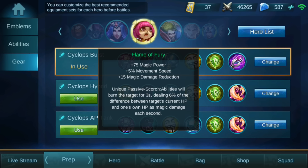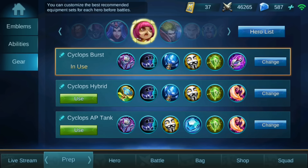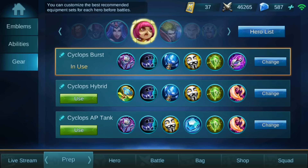The fourth item is one of the best magic items because it gives a burn that does a lot of damage to tanks. It also gives movement speed, which is great for the slow Cyclops, and nice magic power. It also decreases the enemy's magic resistance. The fifth item gives a lot of magic power for more burst damage, and the last item gives magic penetration.